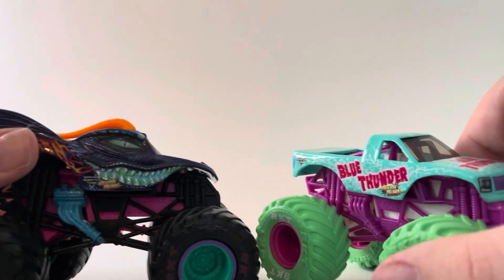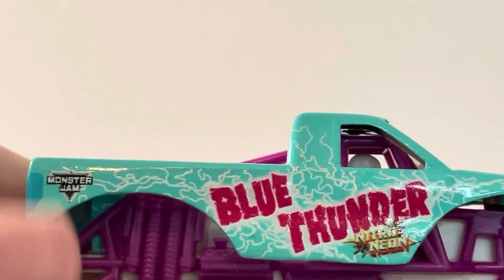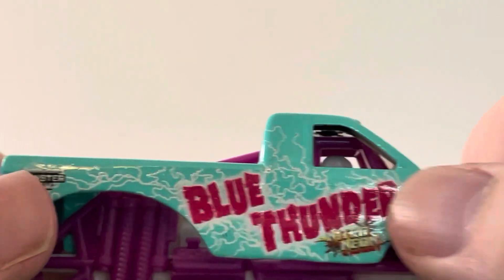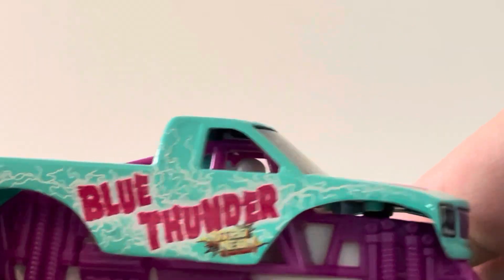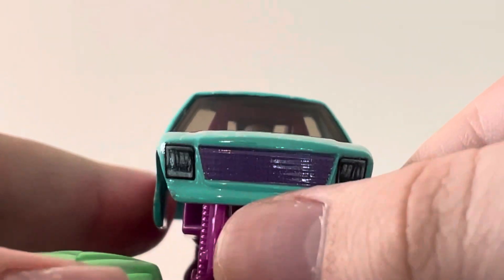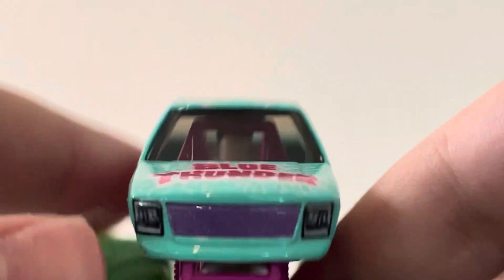So here they both are out of the package. We're going to start with the Neon Blue Thunder. So let's take a look at it. We got the Moss Jam logo, the lightning in white of course, the Blue Thunder logo in red, the Nitro Neon logo. The headlights are printed, and the grille is printed in purple, which is pretty cool.